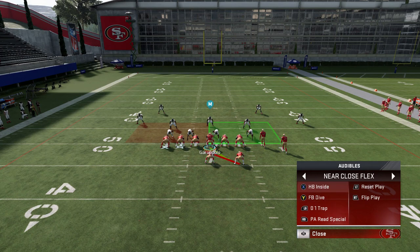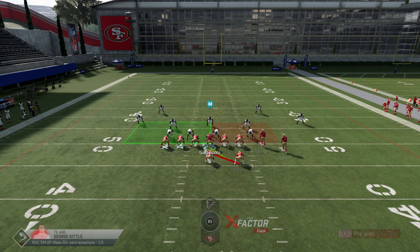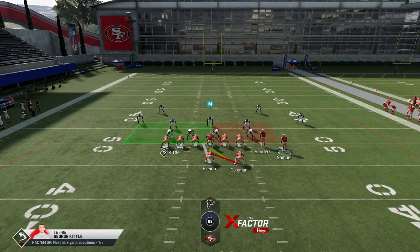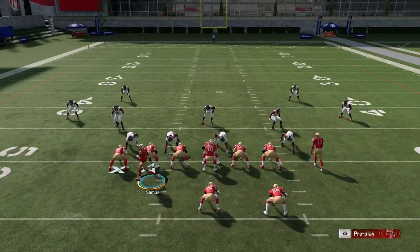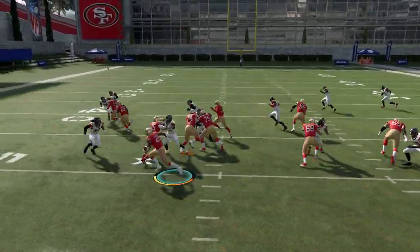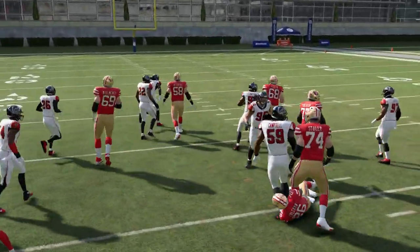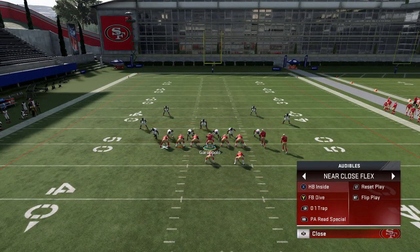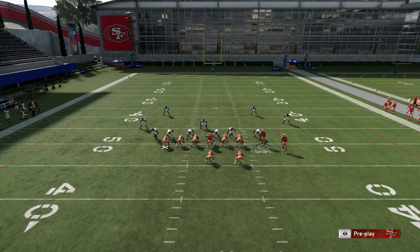The run plays in this formation are all kind of basic — they go in one direction. You're not going to get a ton of explosive runs like you would out of a stretch or toss play, but these are really hard to stop. With the halfback inside, you have the most blocking — you're running toward a tight end for an extra blocker. You can also motion a receiver across to give yourself an even greater blocking advantage and help stretch the play in the direction it's running.